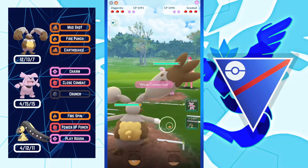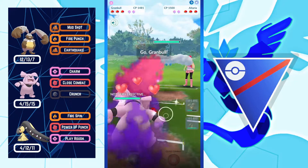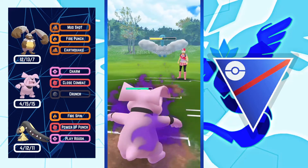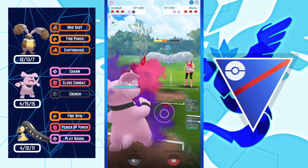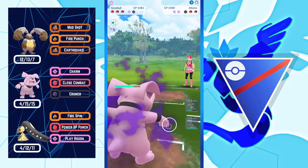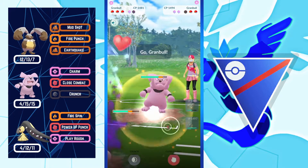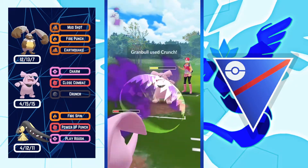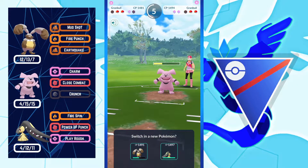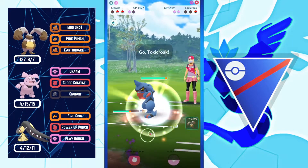Next battle: Diggersby versus Granbull — a mirror-ability matchup. I'm throwing Earthquake and tried to catch it on Altaria but I stored up energy. I have a habit of throwing moves on the right timing — after 1, 4, 7, 10 fast moves — so opponent wasn't able to catch that move. I should have thrown Crunch or Close Combat to either get a shield or kill the Granbull, but let's see. Opponent's final Pokemon is Toxic Croak.